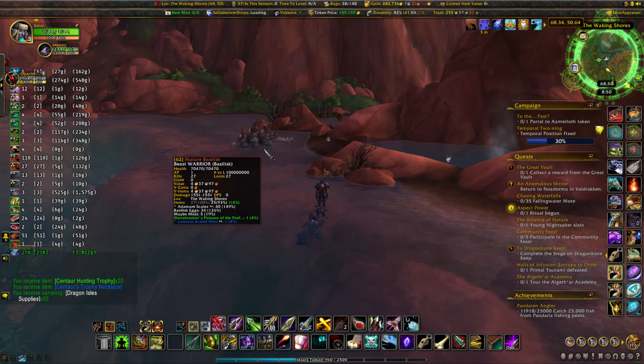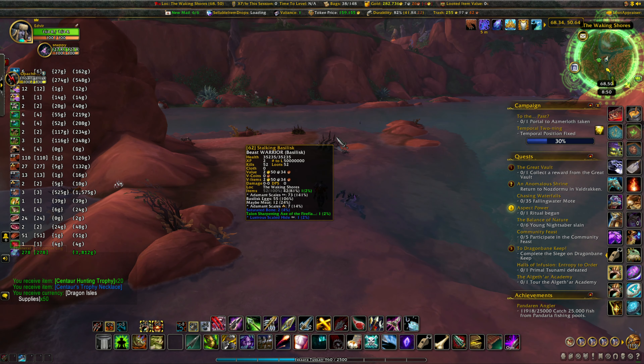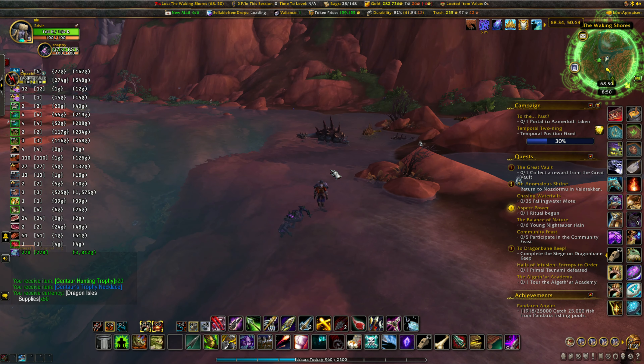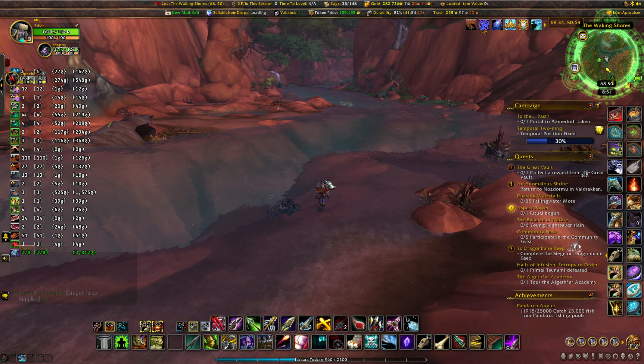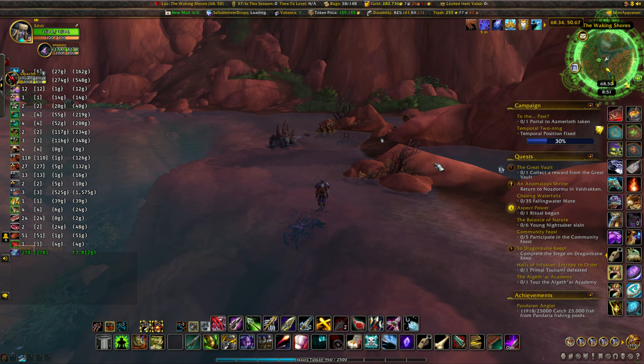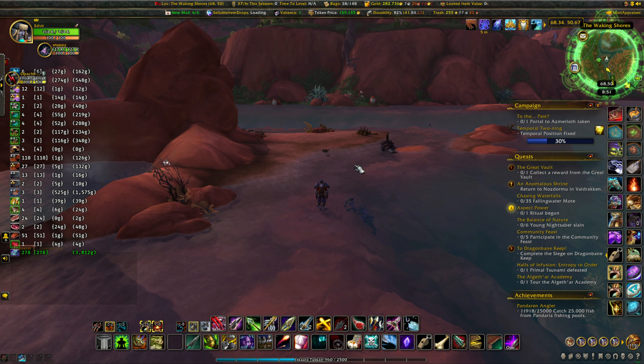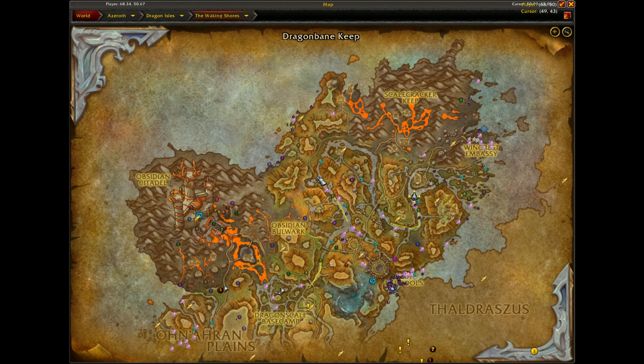It's a short video, but what it does is show you this area for collecting basketless eggs. I wanted to go over it myself and see how good it was, and it's actually a pretty good spot for basketless eggs. The coordinates are roughly 67.53 and 50.77 if you want to put that in your TomTom waypoint. The two closest flight paths are Life Vault Ruins and Sky Top Observatory.